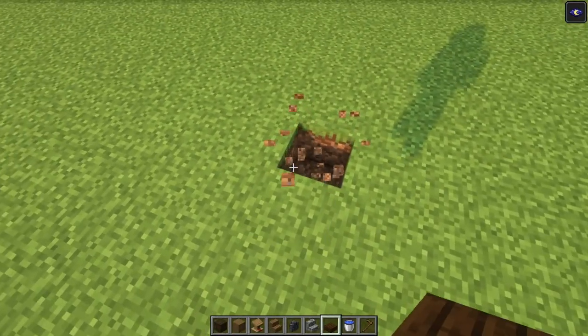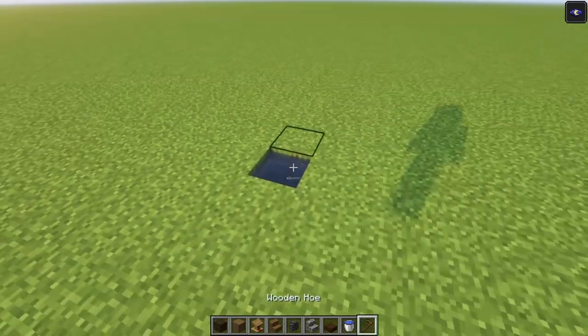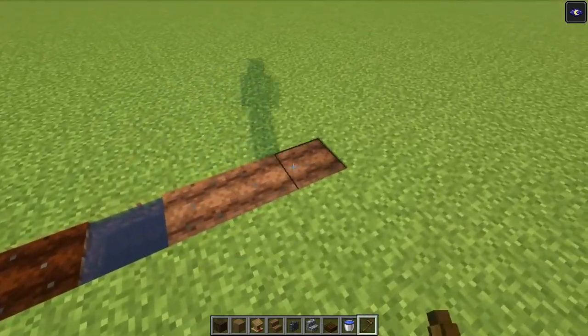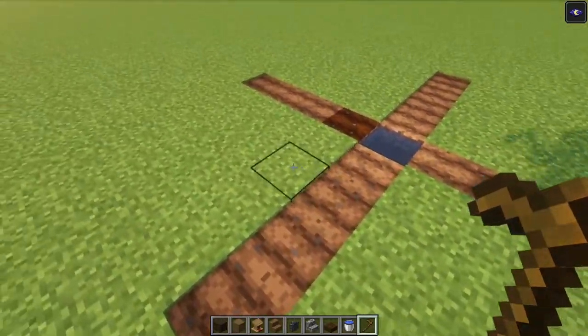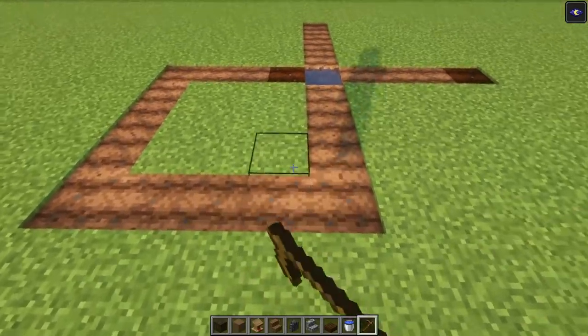To start off we are going to replace one block with a slab and then you just want to add some water. After that we are going to go out four blocks on each side, and then we are going to connect each one together just to form a square.